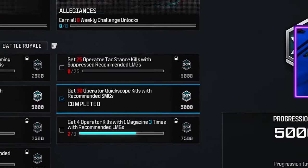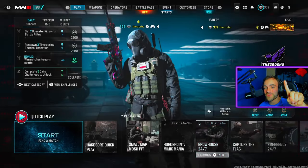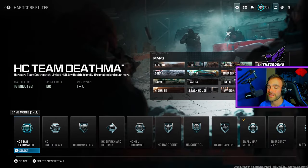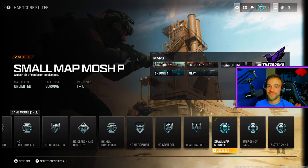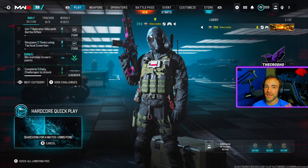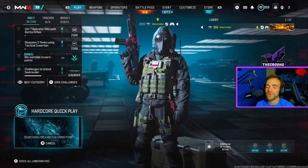Now we're talking about how to get 30 operator quick scope kills with recommended SMGs in Modern Warfare 3 — in one simple game. In order to do this, we're going to play hardcore quick play small map mosh pit because playing hardcore is not negotiable. In order to one-shot enemies to get quick scope kills, you need a one-shot, so you must play hardcore.